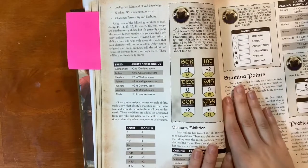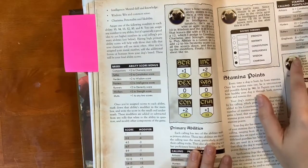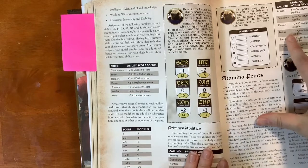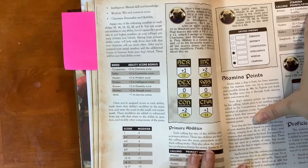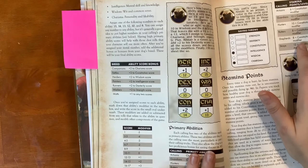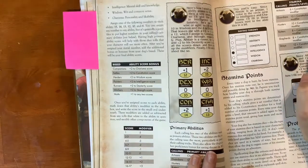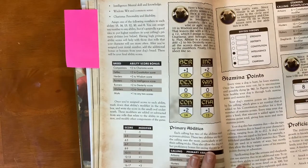Stamina points are like your dog's health, based on their calling. For example, Ratters start with eight plus their Constitution modifier. If that dog has a constitution modifier of plus two, they would start with ten stamina points. This also determines the stamina dice they get — dice they can roll during a short rest to earn back stamina points. You start with one at level one and get an extra die each level. So at level one, a Ratter gets one d8 of stamina dice. If taking a short rest, they roll one d8 to see how many stamina points they earn back.